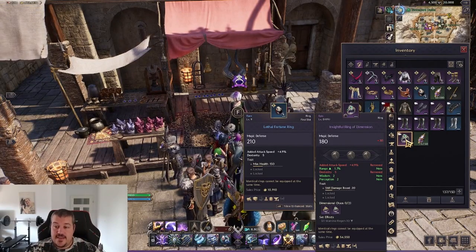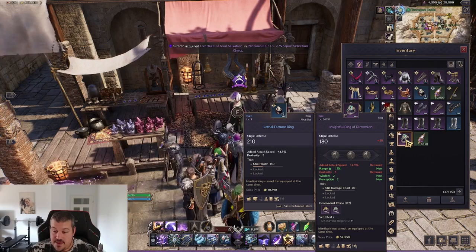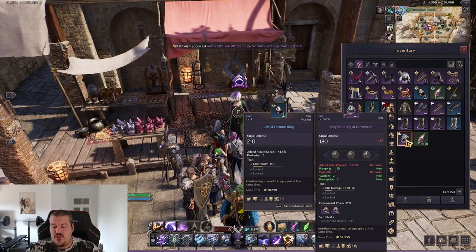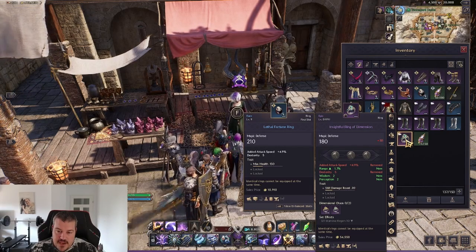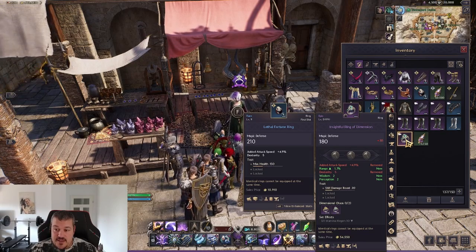Welcome. I got an insightful ring of dimension - a best-in-slot ring for me with skill damage boost - and I'm going to use that ring now to explain everything you need to know about the rune system. Important to note: this system was not in the open beta, but it will make it to global launch, so I highly recommend paying attention.